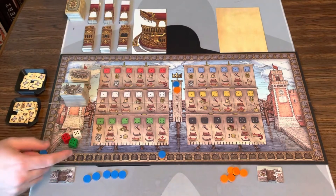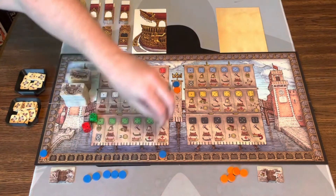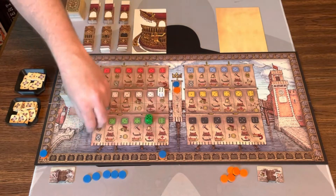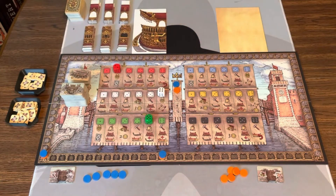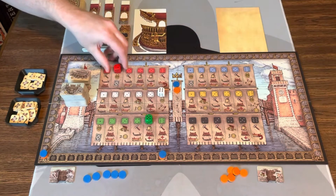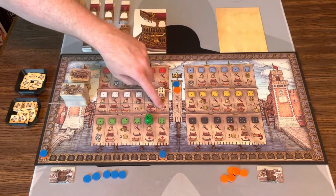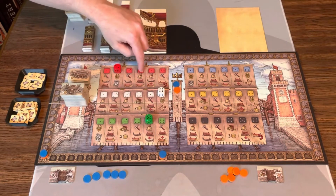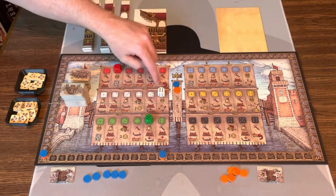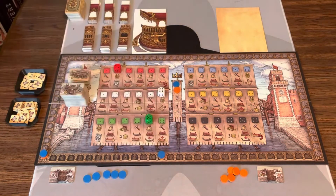The first thing that happens in a round is the first player — in this case blue — rolls these dice, and they are going to go on the appropriate number on the board. What these dice do is make spaces cost more money. Wherever the die is and below are free to use, so everything in white is free to use and most of the stuff in green is free. Everything after that costs one more per row — so if I wanted to use this six, it would cost me four coins, and we only have 12 coins.